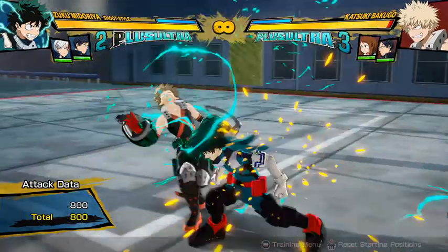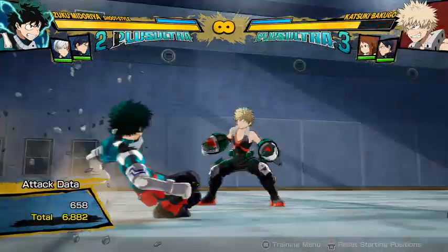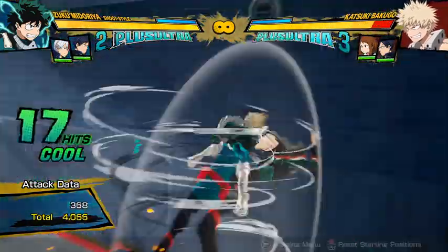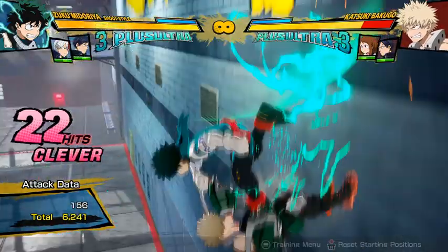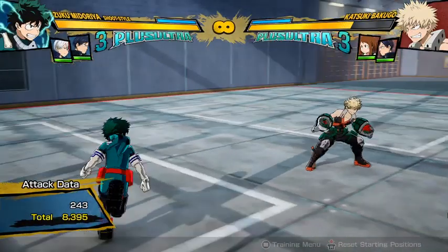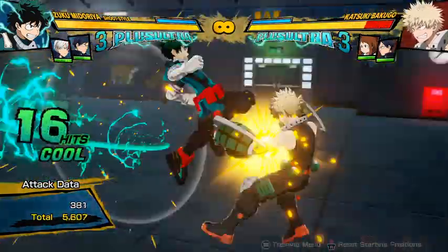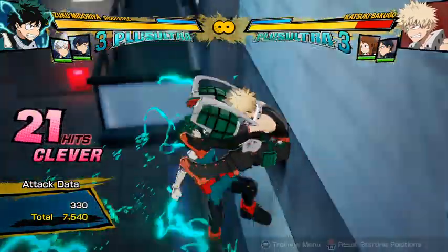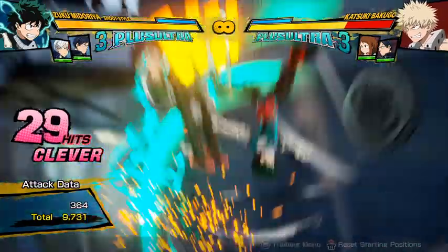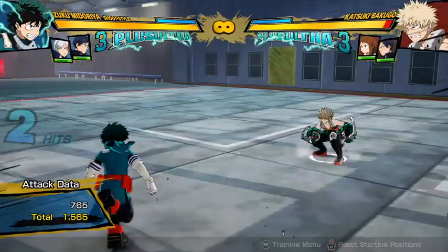So the combo is: two hits into a tilt attack, cancel the tilt attack into Tilt Quirk 2, and before it ends do two hits, jump, and do two hits in the air. After this: two hits, tilt attack, jump, two hits, tilt attack, Tilt Quirk 2, Quirk 2, Quirk 1. Then jump, two attacks, tilt attack, Tilt Quirk 2, Quirk 2, Quirk 1 — and that's the end of the combo. It's basically the same thing twice after you do the ground part. That's 11,000 damage, really good, and a media blow.